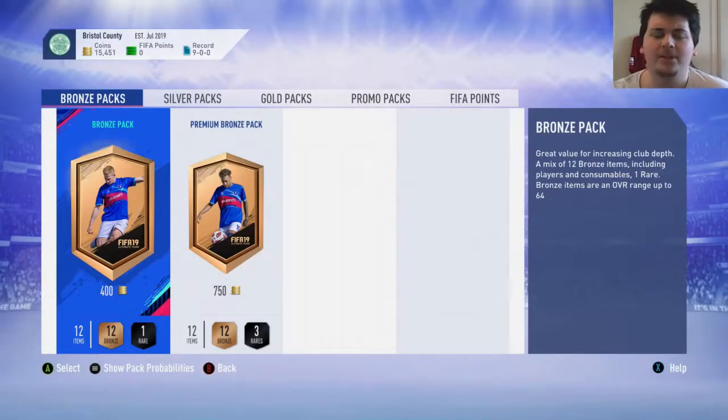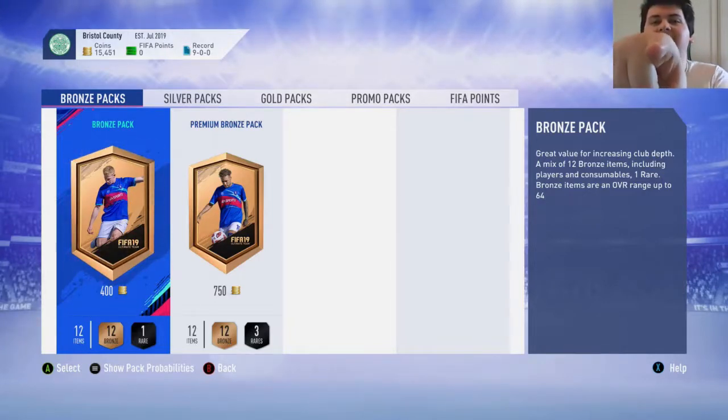I guess we will be using a Davies maybe as like a bench left back for when I've got a Merino or something needing fitness. I don't know who I'll be using. We're up to 15,400 coins at the end of this episode. In the next episode guys we'll be doing a squad builder and also playing some Div Rivals. So if you want to check that out then please subscribe. If you enjoyed this video then please leave a like, it helps a lot - and I will see you guys next time!